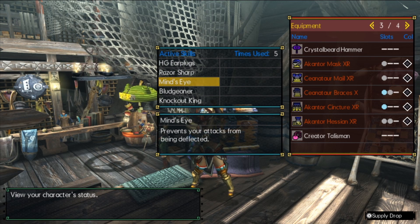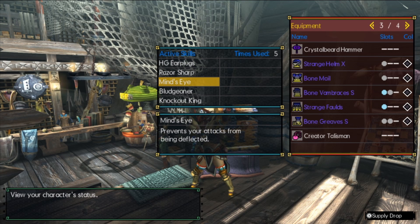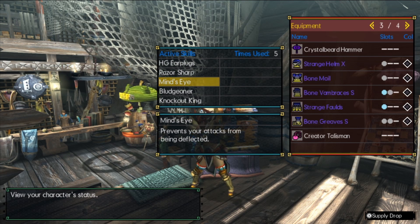Mind's Eye — just like the Acantor Greatsword, this will help us not get deflected from the simple fact that we are running such low sharpness. We're also not going to have to worry about being carted due to getting those deflect animations. Overall a very nice thing to have when playing blunt.